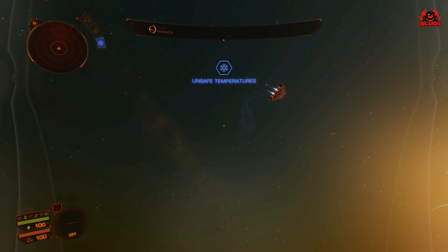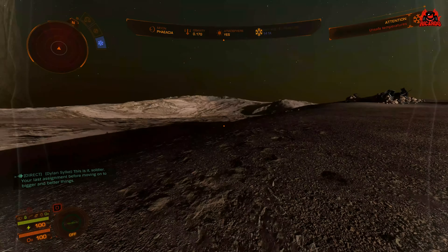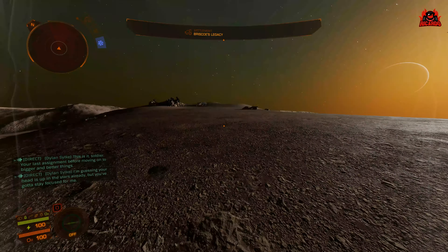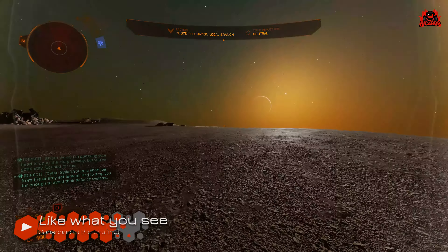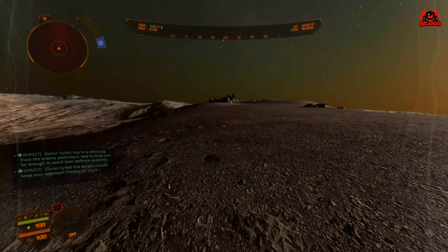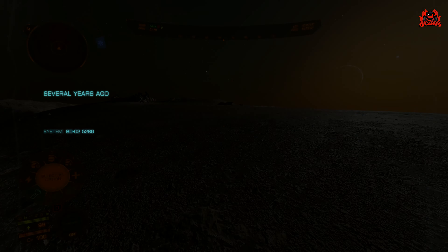Here's a Cobra Mark Four doing a runner. The cutscene begins: 'This is it, soldier - your last assignment before moving on to bigger and better things. I'm guessing your head is up in the stars already, but you've got to stay focused for me. Your short job from the enemy settlement - had to drop you far enough to avoid their defense systems.' Several years ago in this system, on that planet, at this settlement.